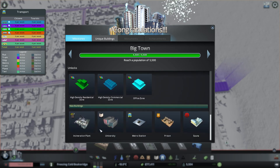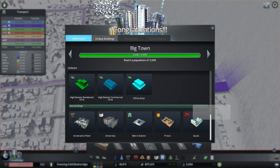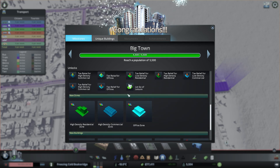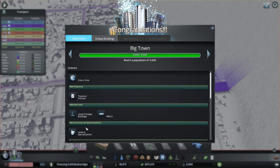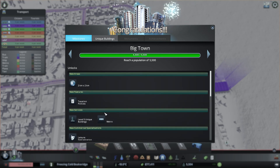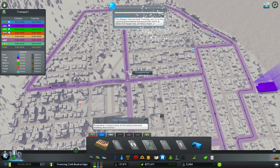We have unlocked — what did we unlock? We unlocked incineration plant, university, metro, prison, and a sauna which is a healthcare facility. It actually creates a health bonus. We've also unlocked all the high density, but I won't be using any of that. Leisure specializations, more unique buildings, a new area, as well as a nice cash bonus.